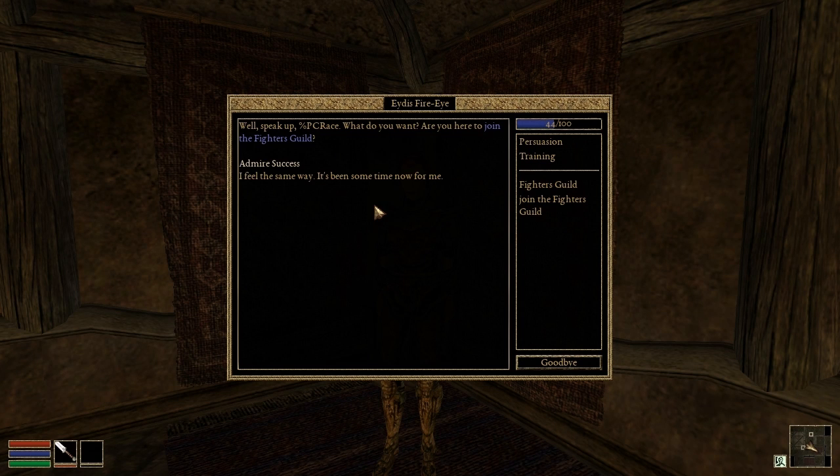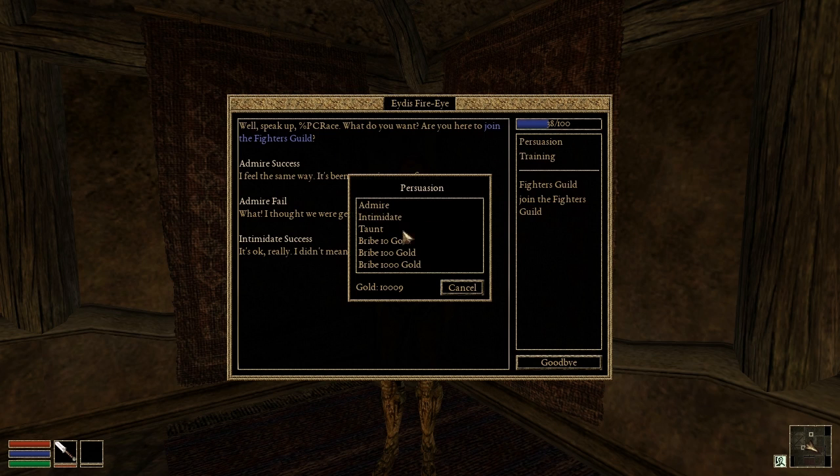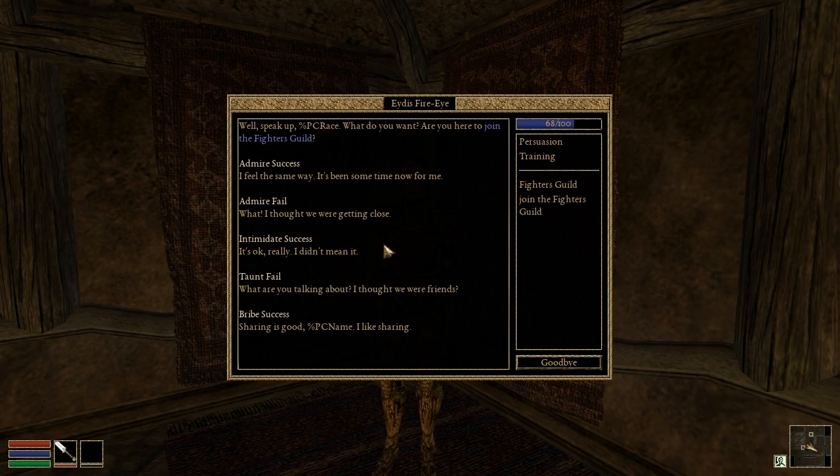The persuasion dialogue and associated mechanics are now implemented. Try to make friends where you can, but be careful — if you're not gifted with words, you'll be more likely to make enemies. Sometimes gold works best.